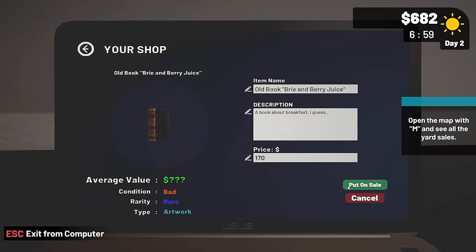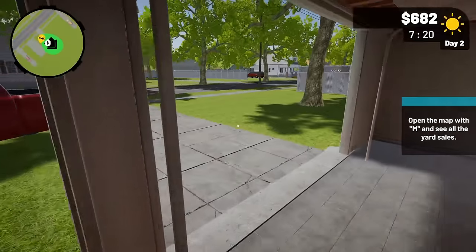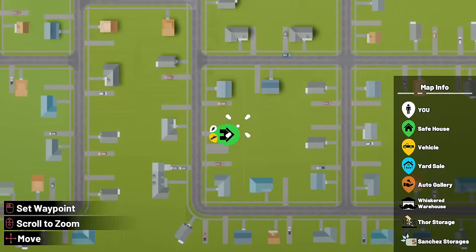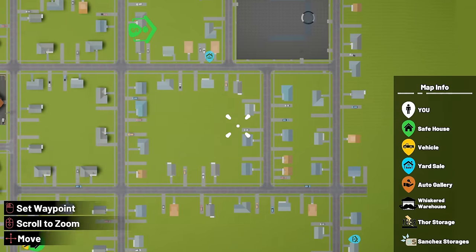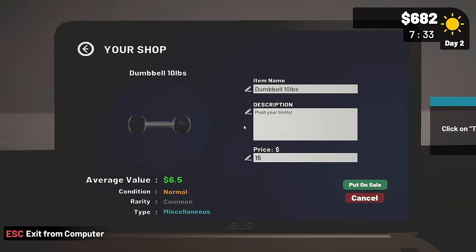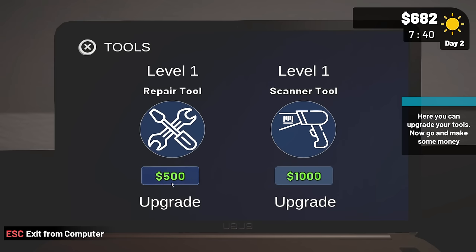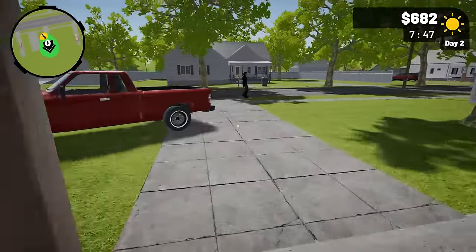It's not on sale anymore - put on sale. What's going on with my book? I don't understand what's going on - they were on sale, I don't know what's happening. Okay you see all the yard sales. Open the computer again, click on tools. We can upgrade things - I don't have the money for that though. I really want to upgrade the repair tool. The scanner tool would be cool but the repair tool lets me start repairing things at better quality, I'm assuming.